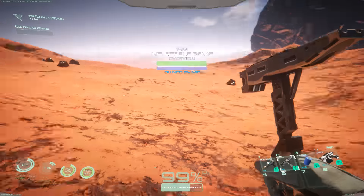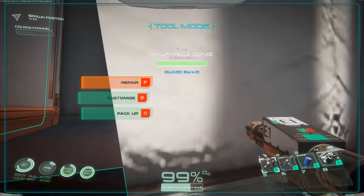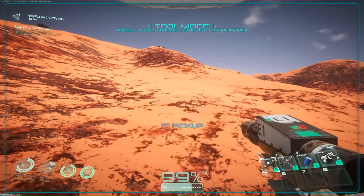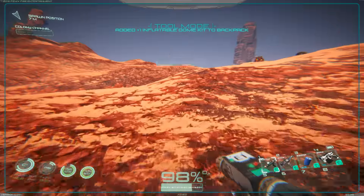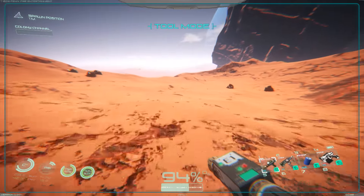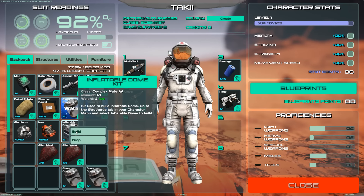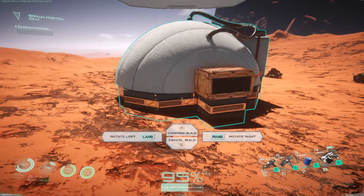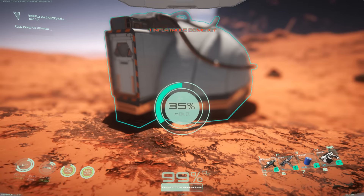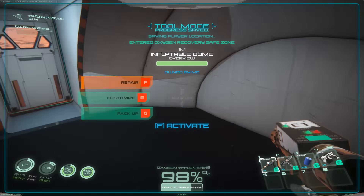Alright, so we have everything we need. I don't like the placement of this, so I'm gonna pick it up and move it — it's not on a flat surface. I do need flat ground if I'm gonna make a huge habitat, so we'll just put it right back where we had it before. This is a nice flat area. Now that we know all that stuff is nearby, we don't have to go very far. Let's trigger this so it remembers our location.